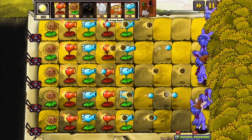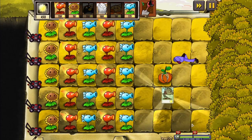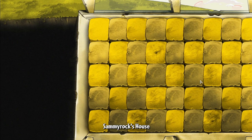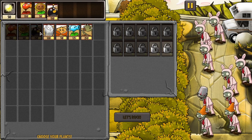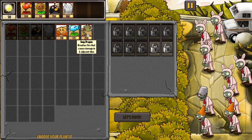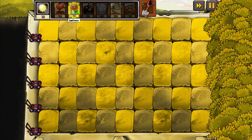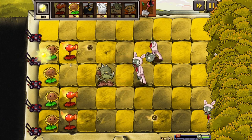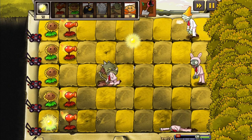After beating level 1-7, which with the Snow Pea made it incredibly easy, we unlock the Snapdragon and move on to level 1-8. I just noticed the fast forward button — that's actually pretty cool. The Snapdragons performed just like they did in Plants vs. Zombies 2. Oh my god, I'm gonna say I'm impressed. A nice addition to the plant roster.